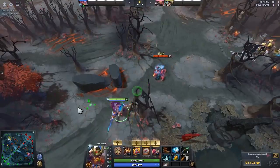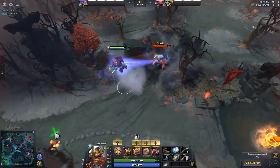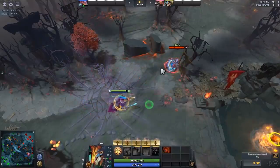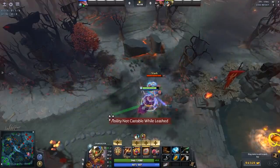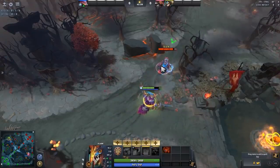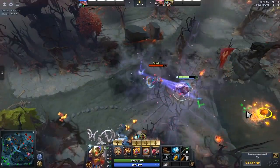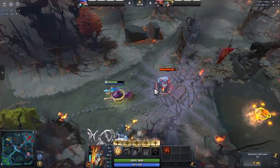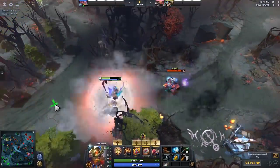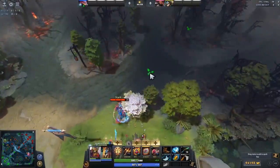The advantage of shield crash against Slark is that when Slark pounces you, if you walk to the maximum range and use shield crash it actually ends the leash. You're not able to use Swashbuckle while leashed. The problem is sometimes people use shield crash too early and they're still in the leash afterwards. You actually have to walk to the very edge, and once you stop moving then you use shield crash and get out of it. It's a really nice interaction.